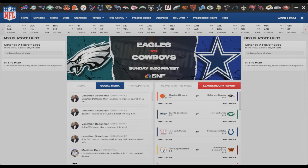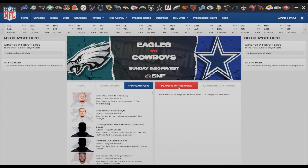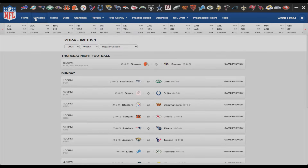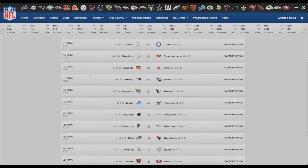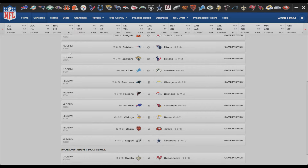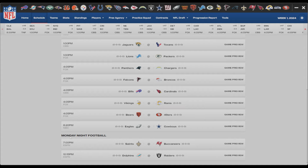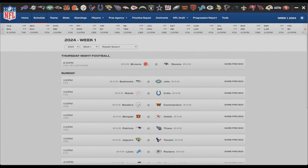Player of the week obviously won't show right now because I'm just starting week one. There's also a league injury report and so forth. Up here you go to Schedule - it's going to show you the entire schedule. I like the added touch that it shows the network where the game is airing: Thursday Night Football on NFL Network. They've done such a good job figuring out where games are playing - CBS, Fox, NBC, ESPN, including the two Monday Night games. These are small touches that franchise heads really appreciate for immersion.